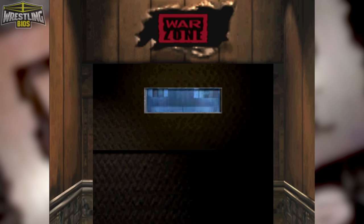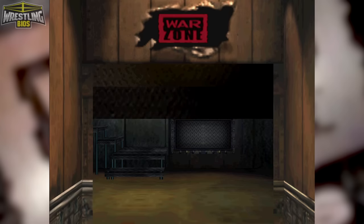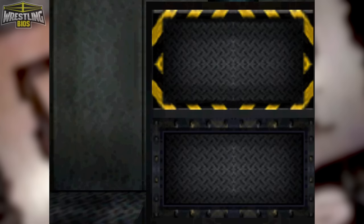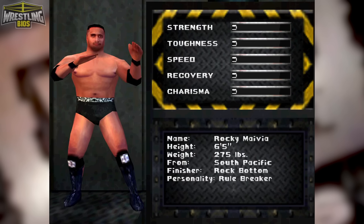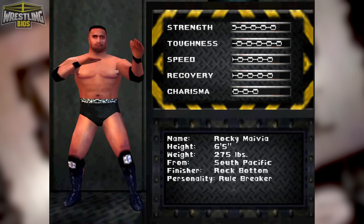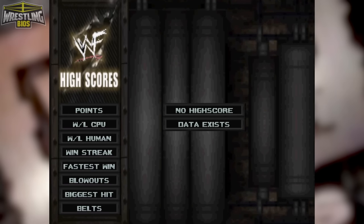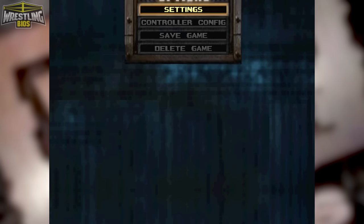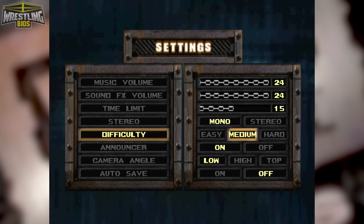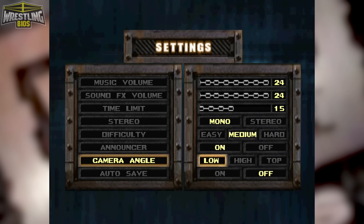Working our way from the bottom up, we have superstar biographies — this was pretty cool at the time. Not only can you learn a little about your favourite superstars, you can also look at their full character model while listening to their theme song. High scores is pretty self-explanatory. Options let you change difficulty, change the camera angle, and turn the commentary off. You can also set autosave here, which you should definitely do.